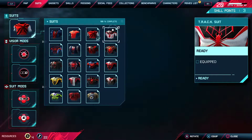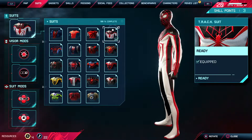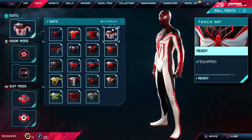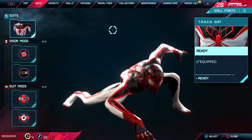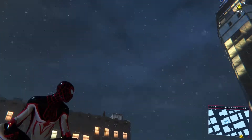Then we got one of my early favorites — the tracksuit. This black and white aesthetic is clean as can be, that's all I gotta say on that one. I mean look at this. Look at the drip — the drip to it is sauce.